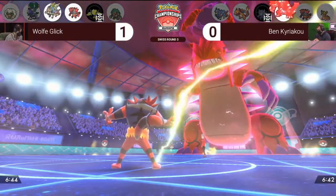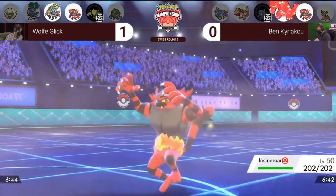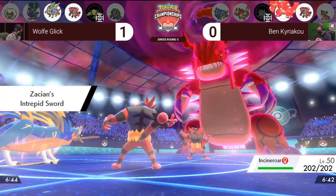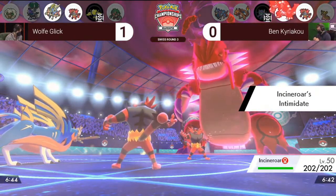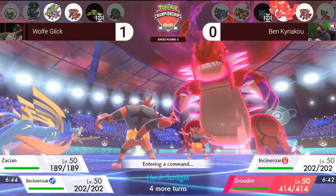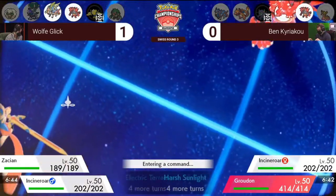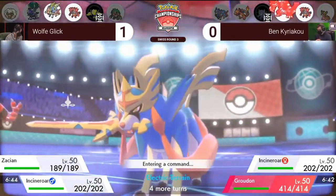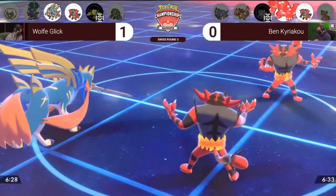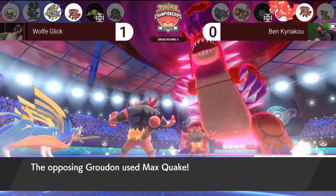Groudon for Ben is in a great position compared to game one — it's got plus one Special Defense boost so it's taking attacks a lot better, it's had no damage into it, though it is intimidated so it won't be hitting as hard. Everything on the field is really threatened by that Max Quake. The Special Defense boost will do huge damage to both Incineroar and Zacian — particularly if Wolf has Calyrex-Shadow in the back, that can be really useful later. With Rillaboom in the back as a physical attacker, it puts reliance on Ben keeping that Incineroar around for the late game to deal with Rillaboom.